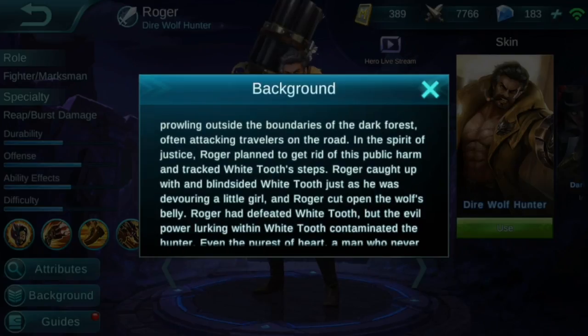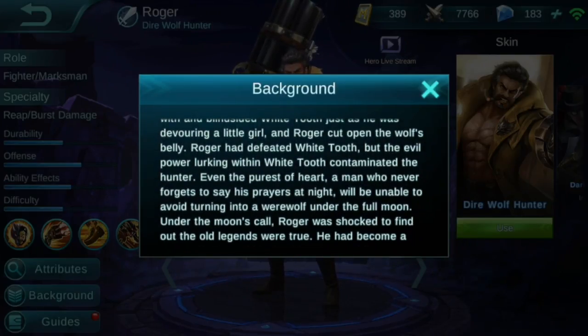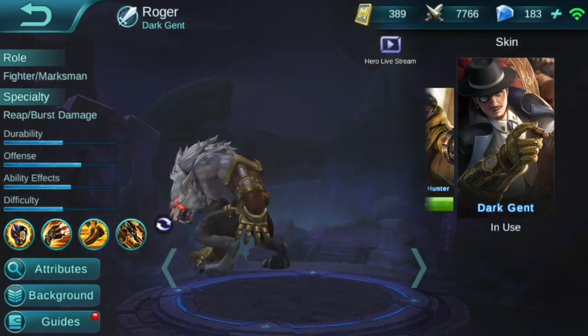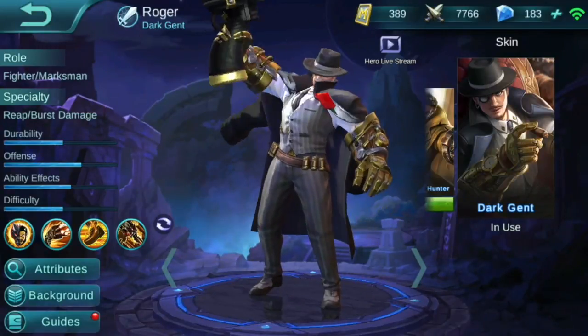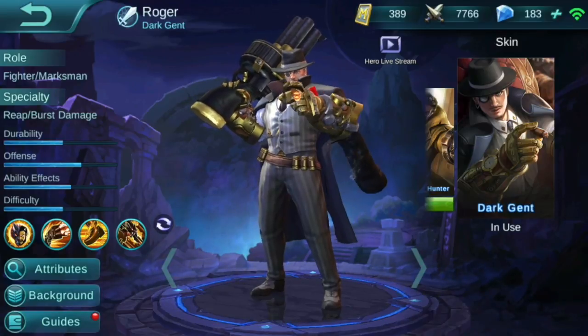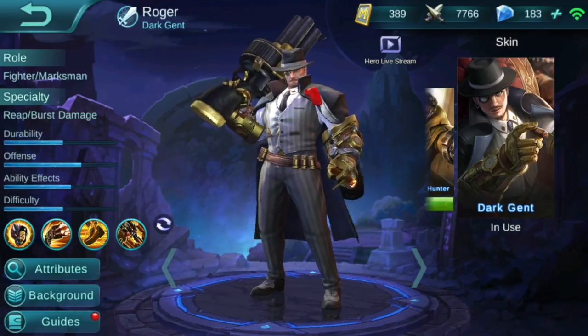Now he can turn into a werewolf on command in-game and use all of his werewolf abilities as well as all his human abilities, so he actually has six abilities in all. Roger also comes with a second skin upon release called Gargent. I think it's the best released second skin for any hero in the game ever — it's got an awesome mafia look with a vest and jacket, smoking a cigar. He looks really sharp.